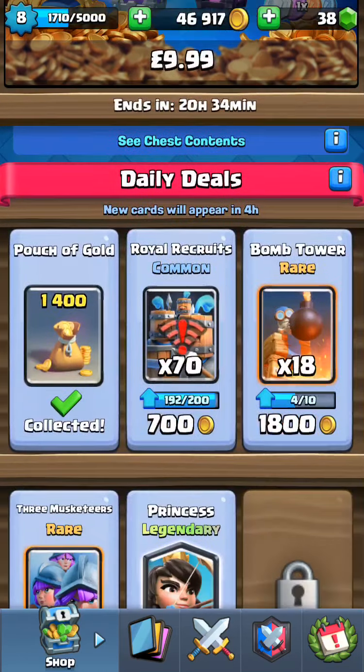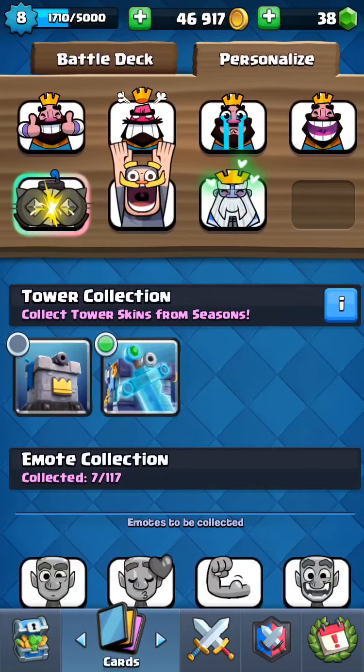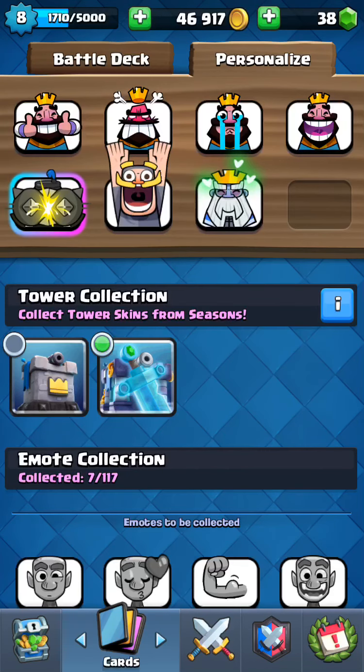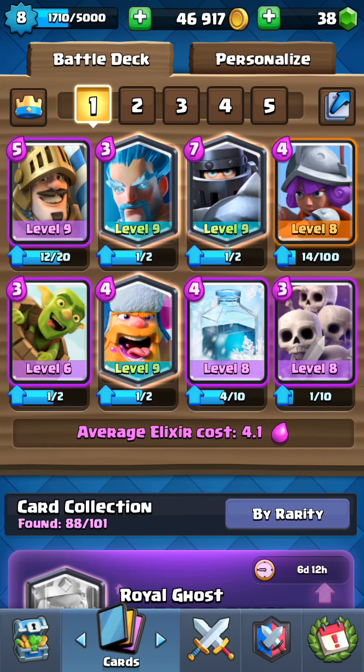Now let's take a look at the deck. Here's the battle deck, and here's the emotes deck where you can use emotes in your battles. The card deck is what you actually use in battle — you move your cards onto the field and they turn into actual troops that attack towers and defend.